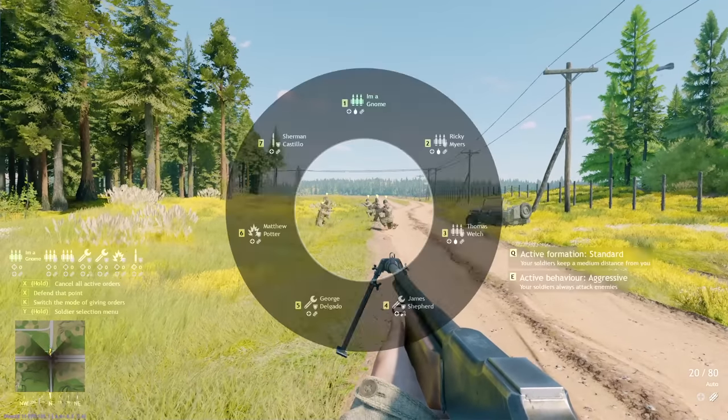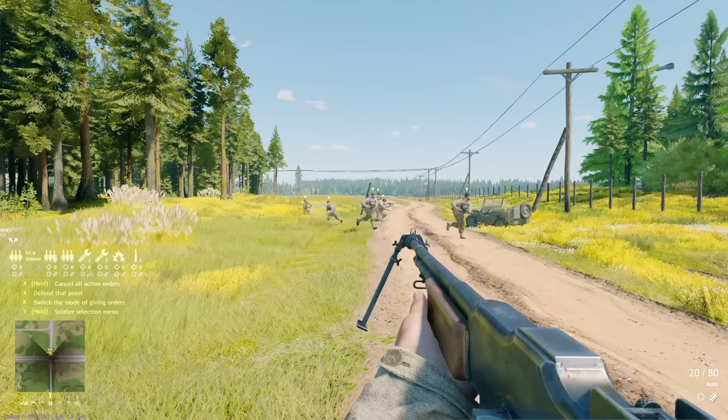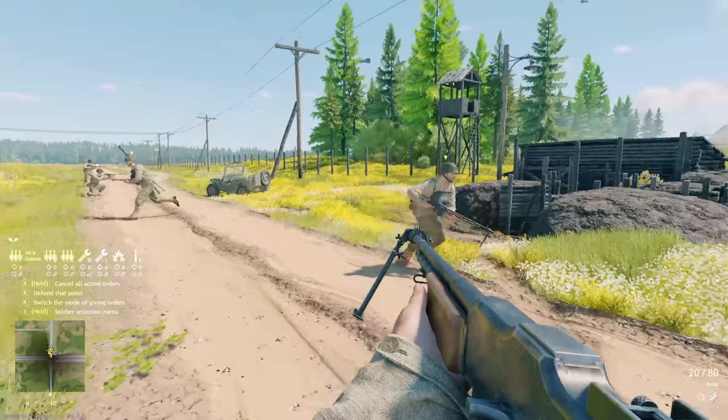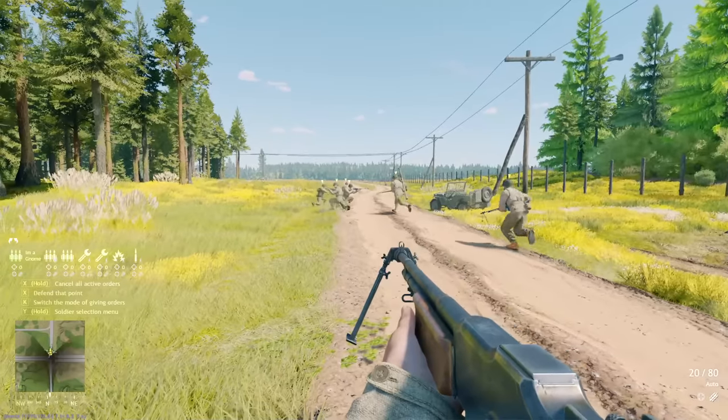Staying with AI — if you hold down whichever key you use to swap soldiers, you can see on the right side: active formation. By pressing this button, you'll be able to swap between standard, close, and wide formations for your AI.